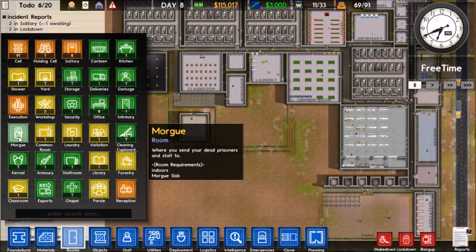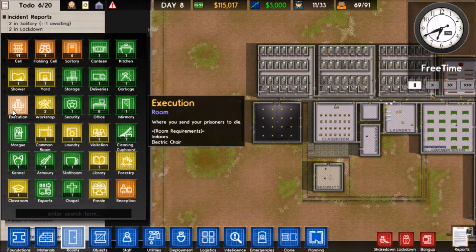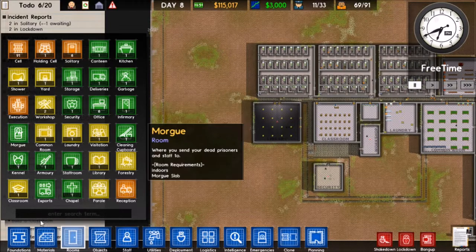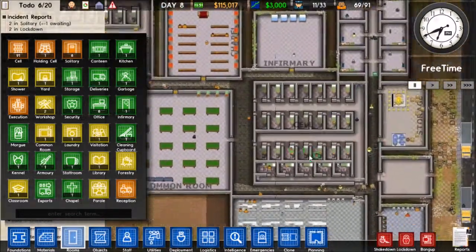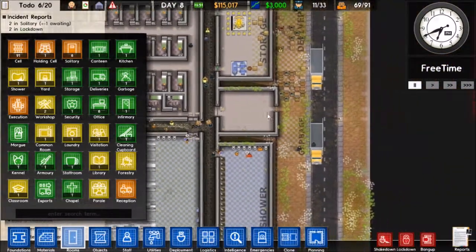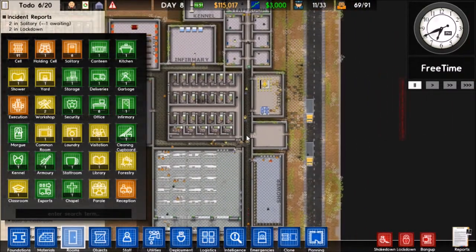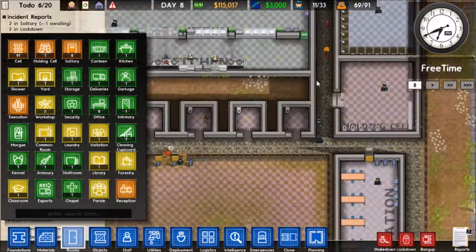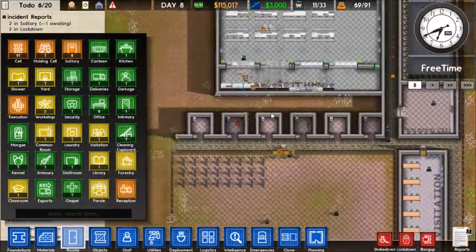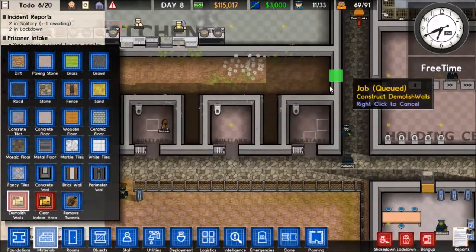We could also get a morgue - I'd like to get one of those up. Parole, maybe execution - that would be a little bit fun. We could also make a reception room. This front area is kind of where I want to have a reception room, but it's not big enough. Where can we put reception? We could take out that wall. Let's go ahead and demolish that wall.